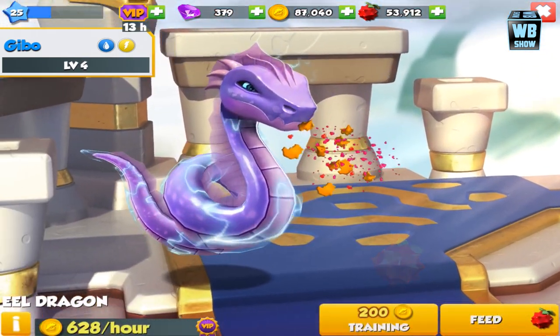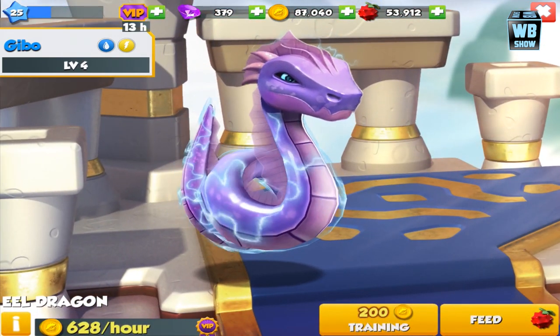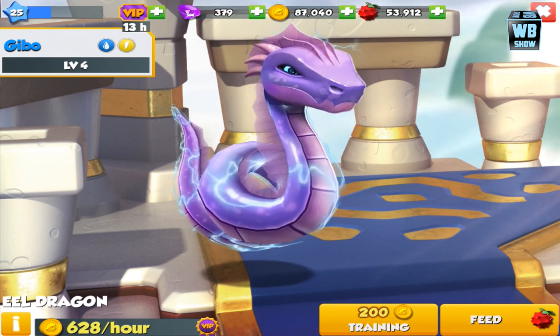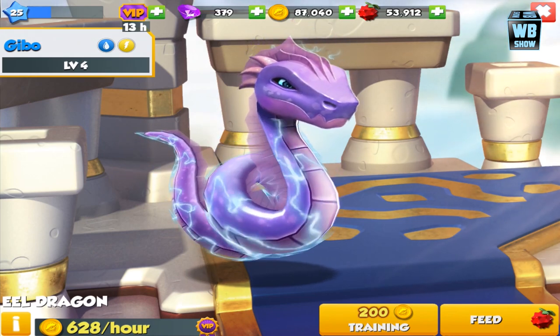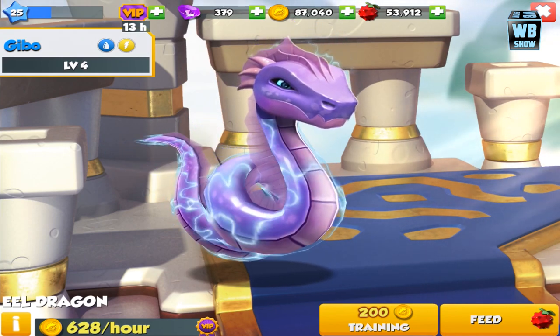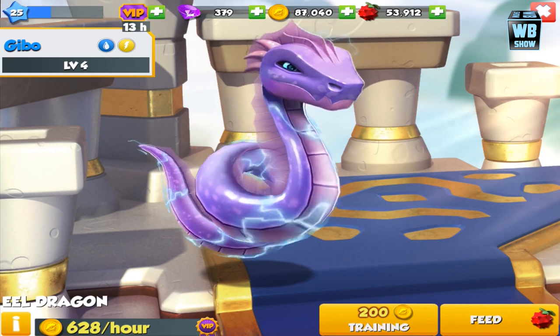Alright, so here it is. Look at that — electrifying. It's just so cool looking. He definitely looks like a legendary type of dragon. Unfortunately, he's not anything special. He's a common dragon and you can get it pretty easily.